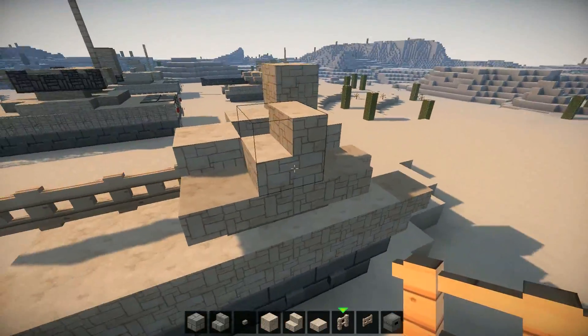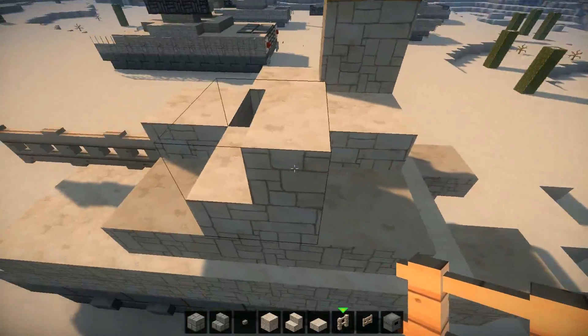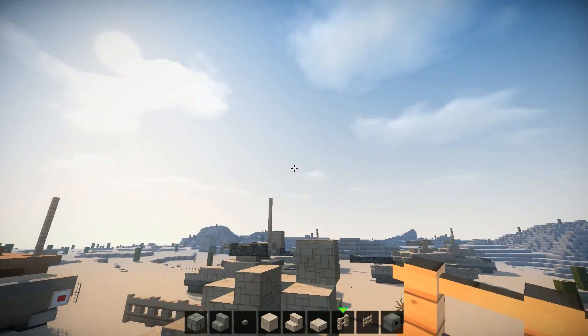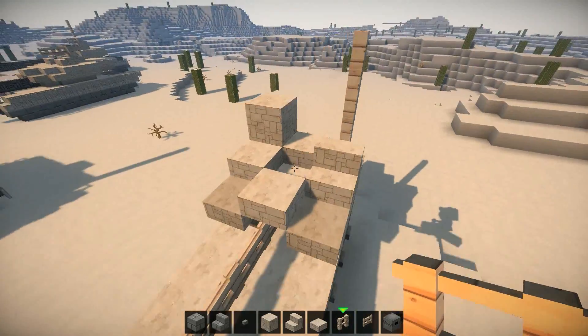Now you want to go behind this stair block right here. Right here you want to have fences going up by three blocks: one, two, three — like that.